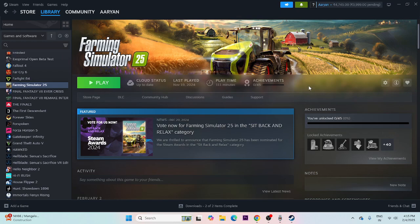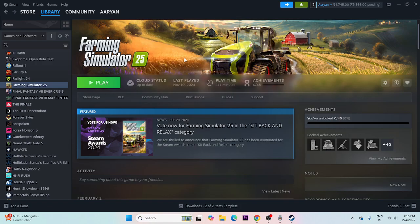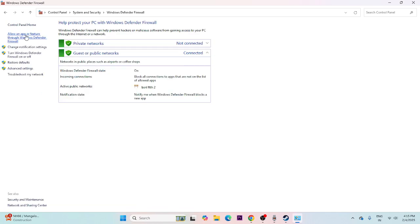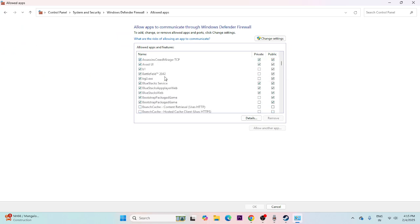Next, allow the game through Windows Security. Search for Control Panel, go to System and Security, then Windows Defender Firewall, then 'Allow an app or feature through Windows Defender Firewall.' Scroll down to find Farming Simulator 2025 and make sure both the Private and Public checkboxes are checked. If the game is not listed, you will need to add it manually.